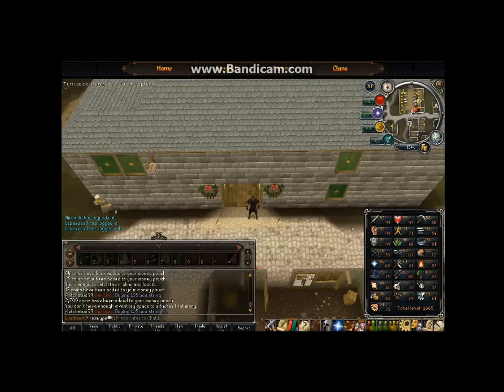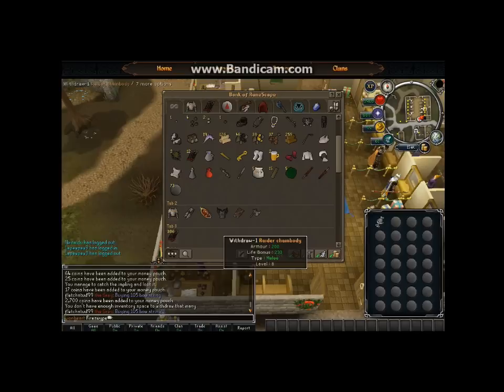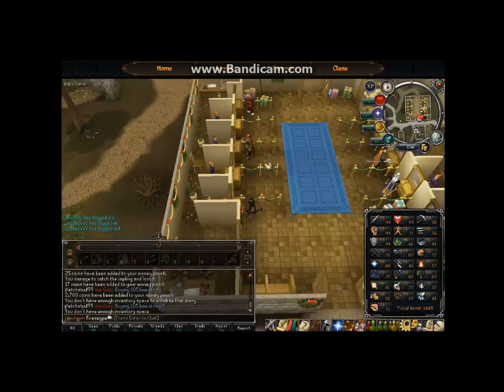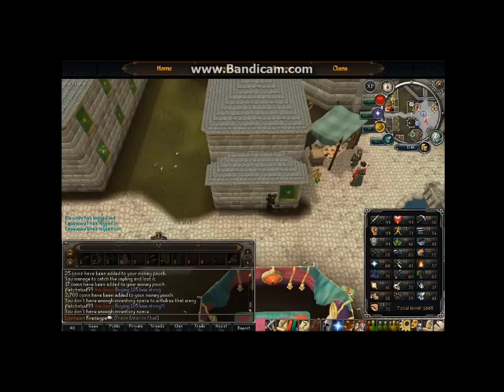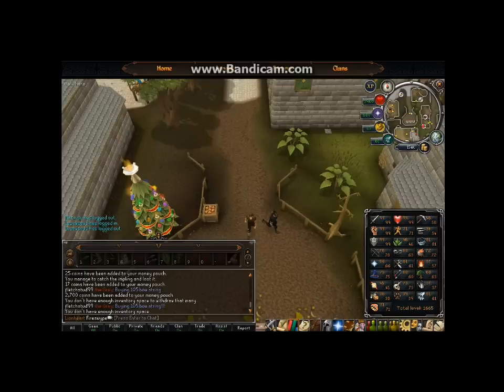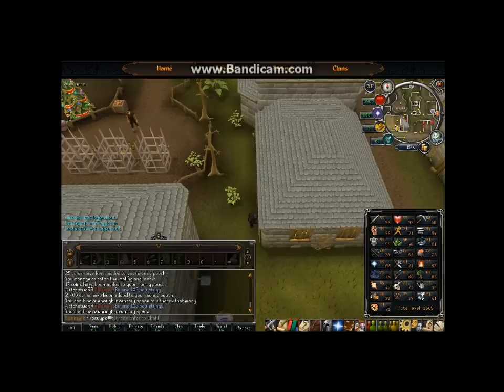The only way to make profit while Runecrafting at this level is to mine your own rune essence. To mine rune essence you must have completed the Rune Mysteries quest — it requires no combat and is very simple to complete. Once you finish it, you'll be allowed to go into the rune essence mine by teleporting from the rune salesman. You can do really quick runs using the Varrock East Bank.